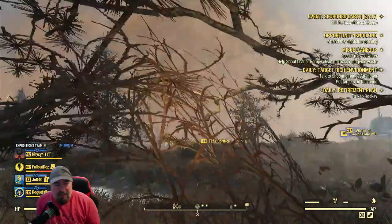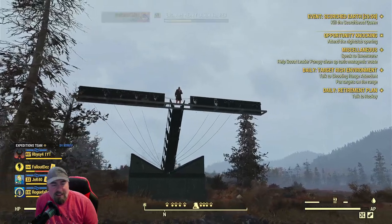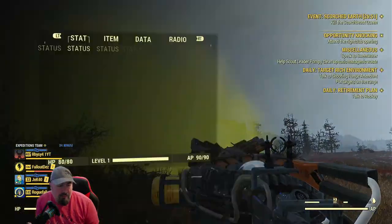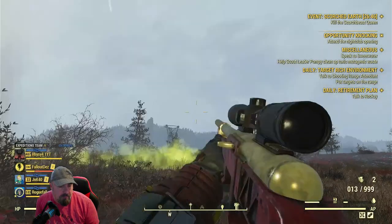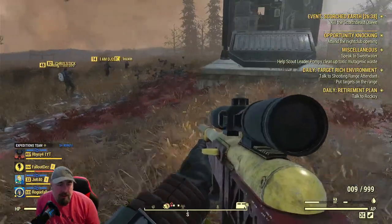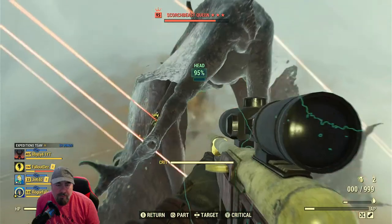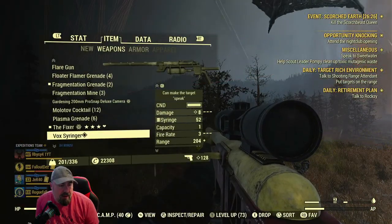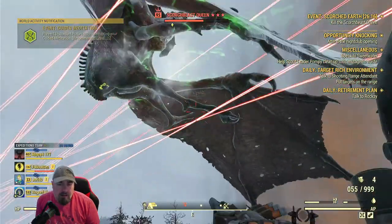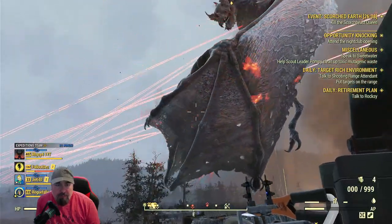Look at this - whoever set this base up, a bit like Reese - Reese has a good base for attacking. This has been set up to detect the queen really quickly. Where is the queen then? See that green stuff - that's going to damage you unless you're wearing a mask. Somebody's got a cryogenic weapon - excellent.